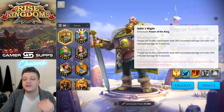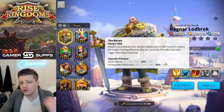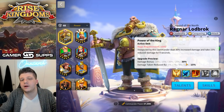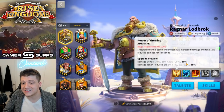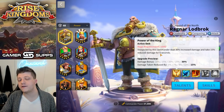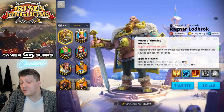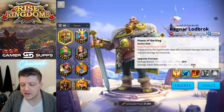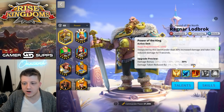The problem with Ragnar is his active skill is really lackluster. The expertise is nice — five seconds, 40% increased damage, 20% reduced damage taken — but you have to expertise him to get there. His active skill starts at four seconds where Caesar's is five seconds right out of the gate. The damage bonus is the same as Caesar's, just for a shorter duration, so they're very interchangeable.